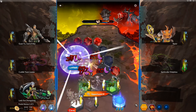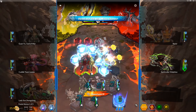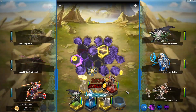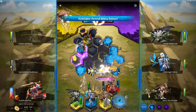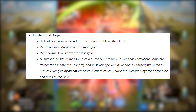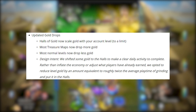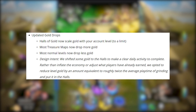The hero store refresh timer has been re-enabled. In the economy and progression section, the Hall of Gold will now scale gold to your account level up to a limit — you'll notice a lot more gold coming in the higher you are. Most treasure maps will drop more gold, and most normal levels will drop less gold. The design intent is that they shifted gold to the halls to make it a clearly defined daily activity, rather than inflate the economy. They reduced level gold by an amount equivalent to roughly twice the average play time of grinding and put it in the halls.